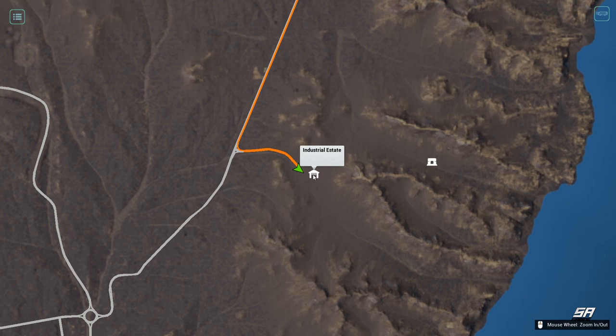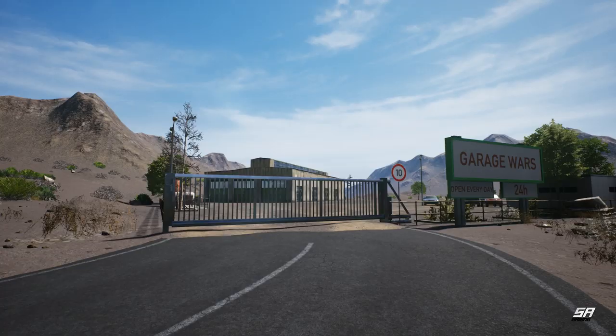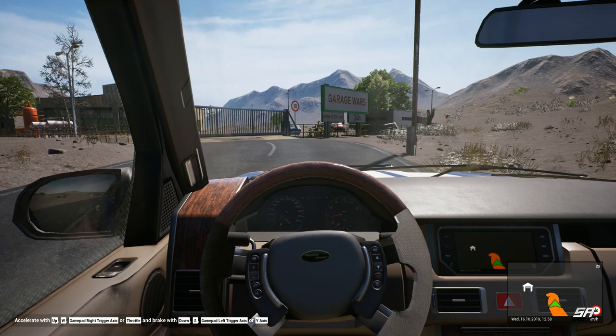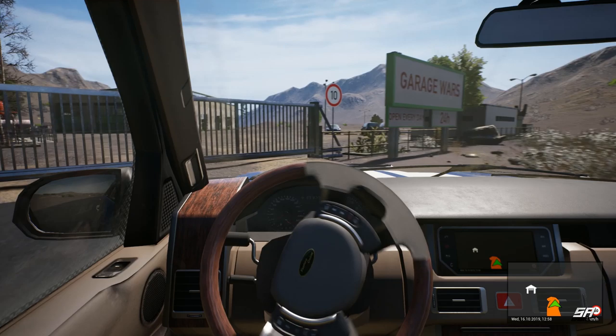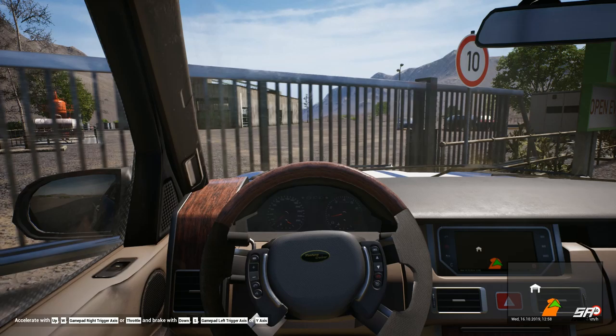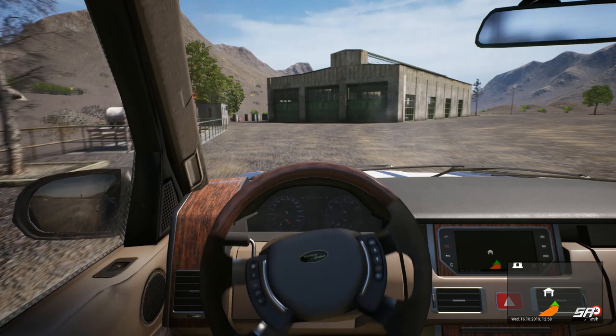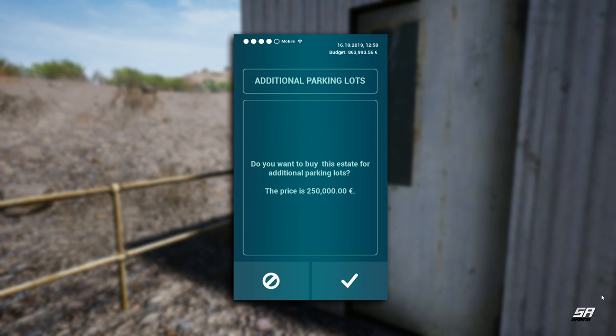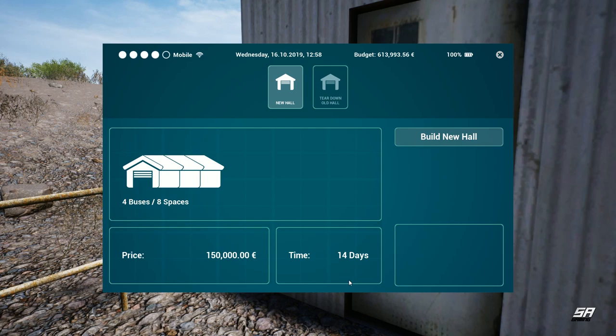We've also got a few other bits and pieces. We're here by the industrial estate, and I've not looked at this before - I have no idea what happens when you buy it, but we'll find out. So let's get into our car, head on in, purchase it, and see what it adds. Prepare to be amazed - or underwhelmed, one or the other. So let's go over to this little bit here. Do you want to buy this estate for additional parking lots? The price is 250,000 euros. We've got more than enough - we've cleared some of our debts.